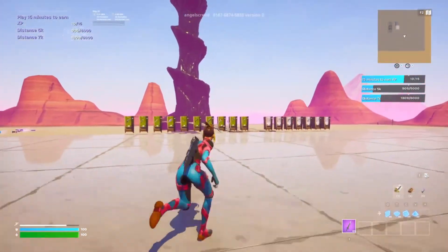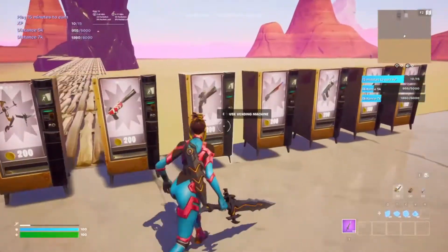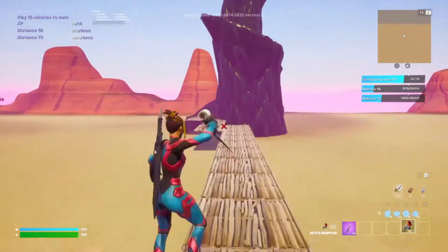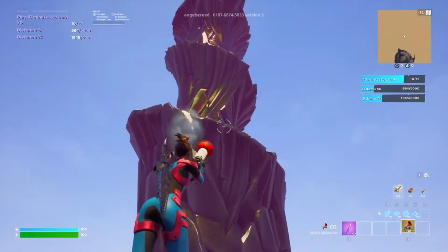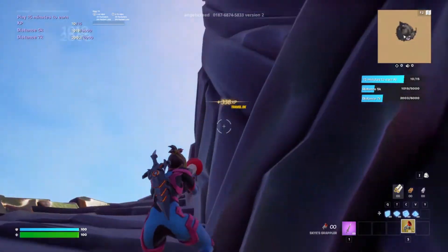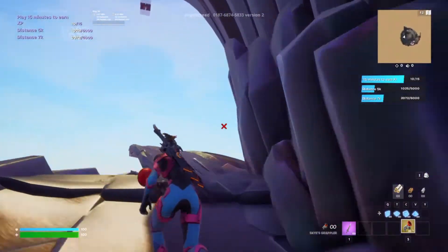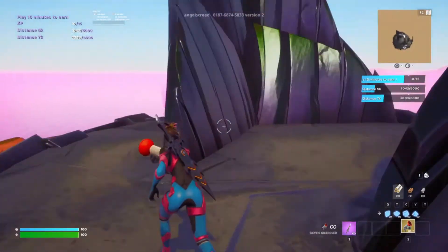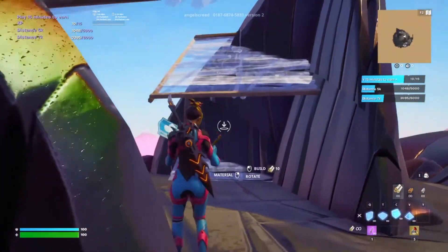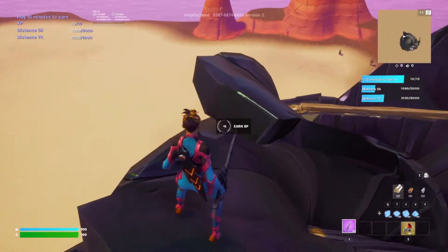The final XP button is located at the top of the spire — the very top. Grab a grappler to make it faster. Go all the way up to the top to save some time. Come all the way around here, and once you come to this spot the button is going to be located up here. You can build up there or grapple up — it doesn't really matter. Once you come to this spot, there should be the XP button right here.